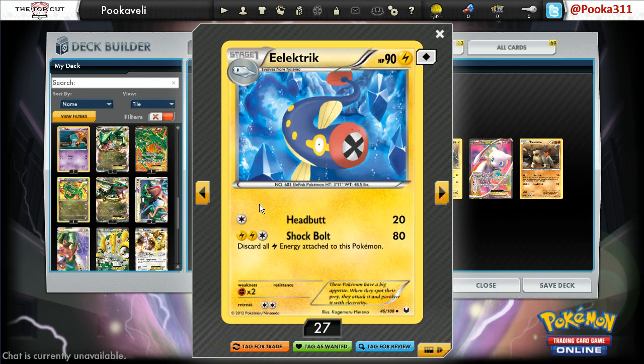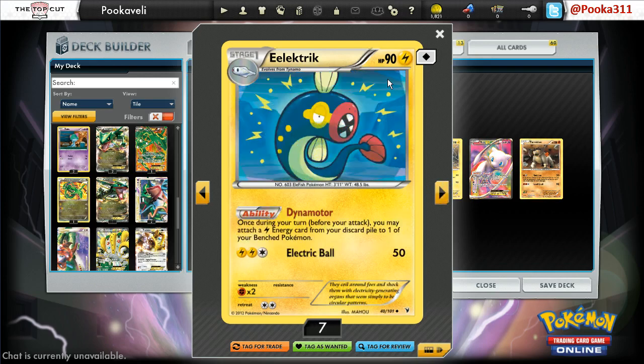You could really catch your opponent off guard if you evolve to this Eelektrik and use Shock Bolt — very shocking, ironically — to do 80 damage. This deck is all about not running the best Pokemon, but having fun and maybe your silly cards can end up winning you the game. Clearly the heart of the deck is Eelektrik Dynamotor — everybody should know what this does. You get a Lightning Energy back from your discard pile and attach it to one of your bench Pokemon. It's just your Energy Acceleration. I run three of these; it used to be four until I included the bad Eelektrik.